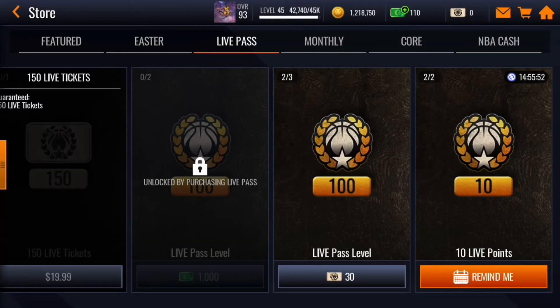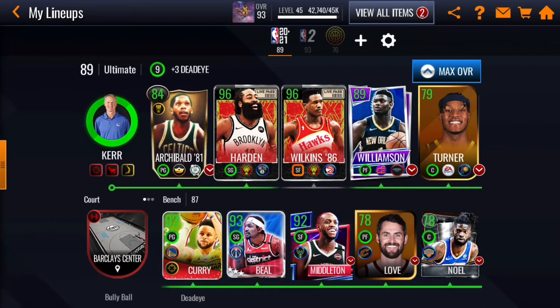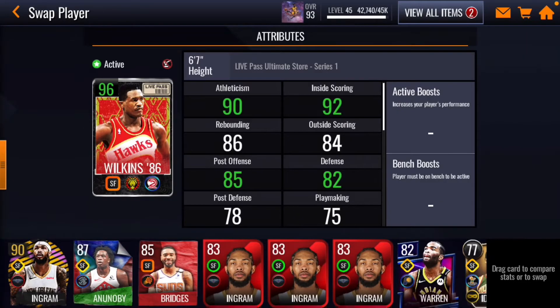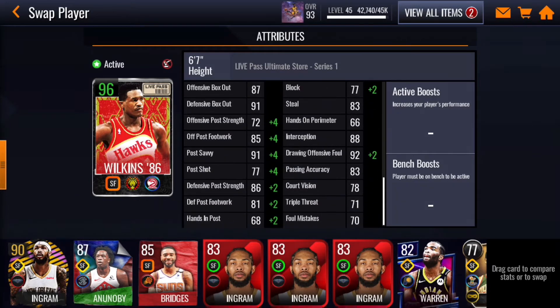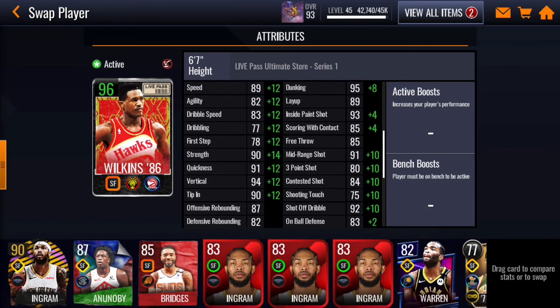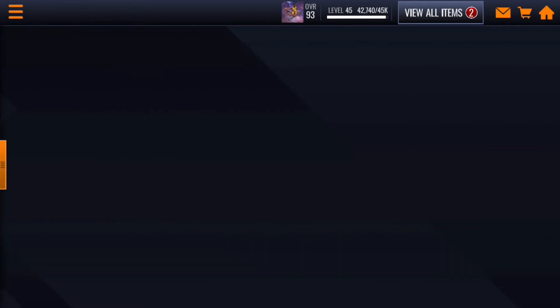So this is the team I'm gonna be going in with. Before we go in, this is how Dominique Wilkins is looking — 96 overall with boosts, and he has a 103 dunk. Now let's get into the gameplay.